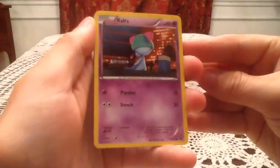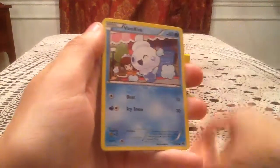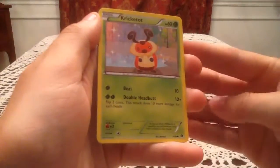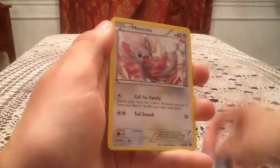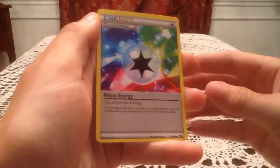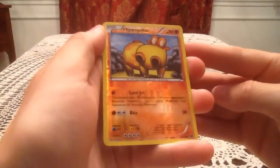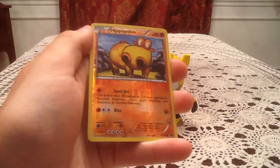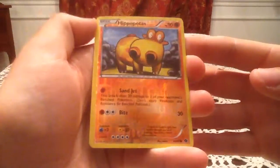In this pack we have a Ralts, Pansear, Vanillite, Munna, Cricketot, Double Colorless Energy, Minccino, and Prism Energy. We got both of the Special Energies in this pack — not bad! The Reverse Holo is a Hippopotas, which is a Common Reverse, number 65. It is not one I am missing, so that's a duplicate reverse. That is okay though.